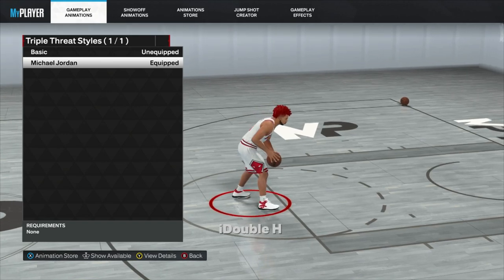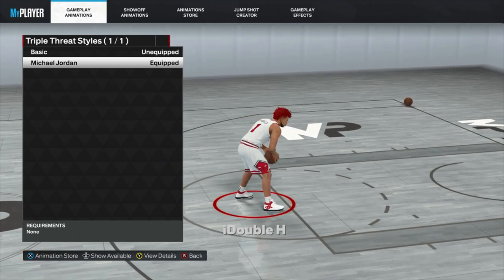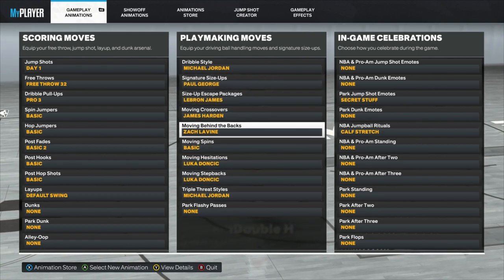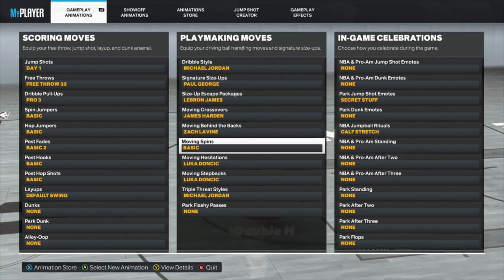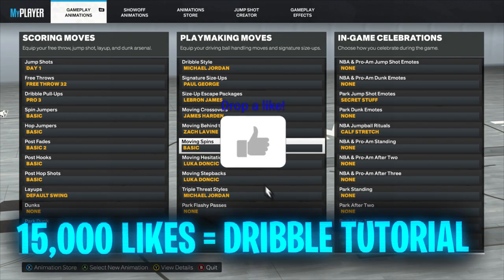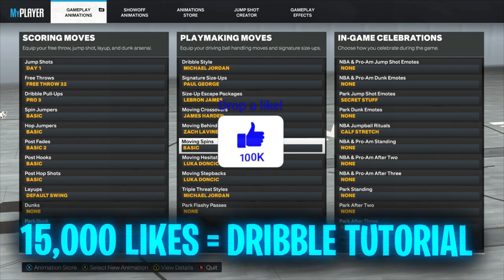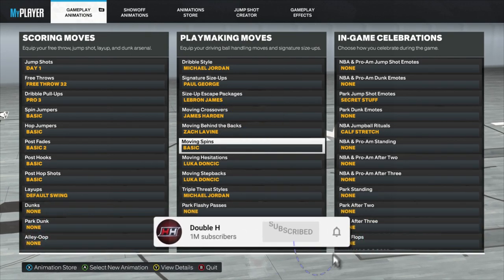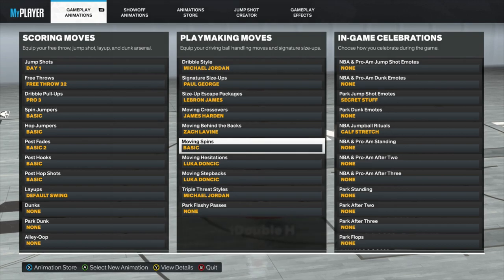Triple threat style I have Michael Jordan — doesn't really matter too much. But those are all the dribble moves I have equipped. You can take a screenshot or pause the video to copy these down. I definitely recommend them — that's how I am undefeated on both current gen and next gen. If this video helped you out at all make sure to drop a like, 15,000 likes for the dribble tutorial. Subscribe if you're new. It's been your boy Henry aka Double H — peace.